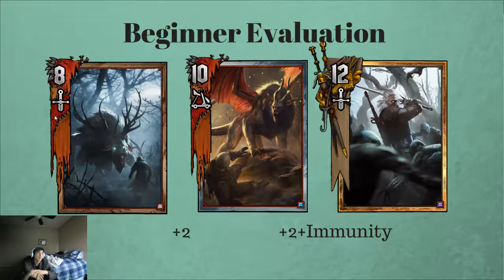First we're going to start off with our vanilla cards. These are the kind of cards that beginners are going to see. Vanilla cards have no ability text — they're just stats on the board, very simple, and they kind of teach you how to play. So at the beginning we have the bronze with eight base strength, our manticore with ten, and our Geralt with twelve.